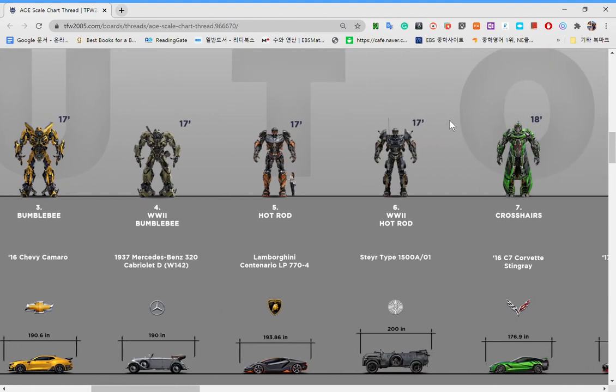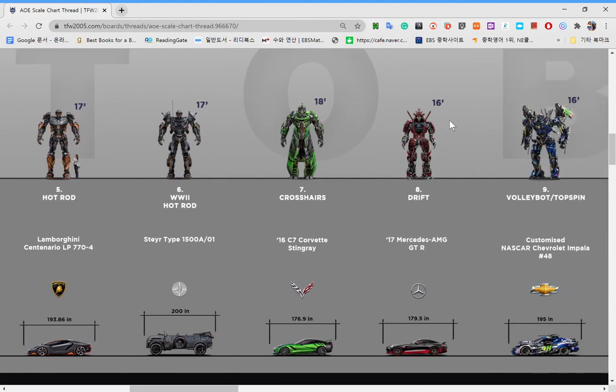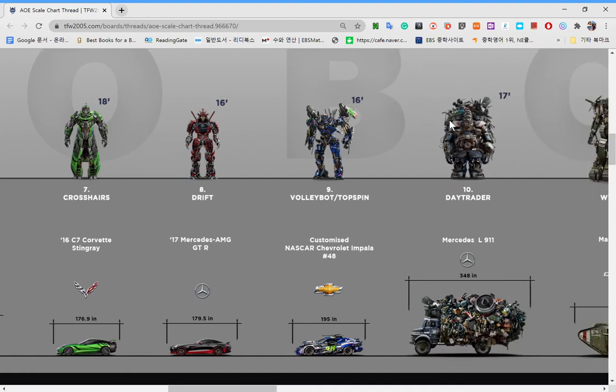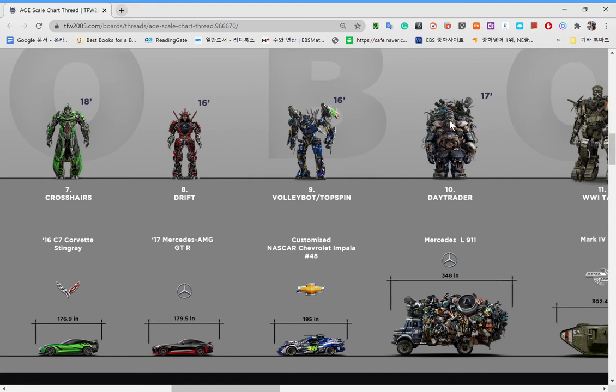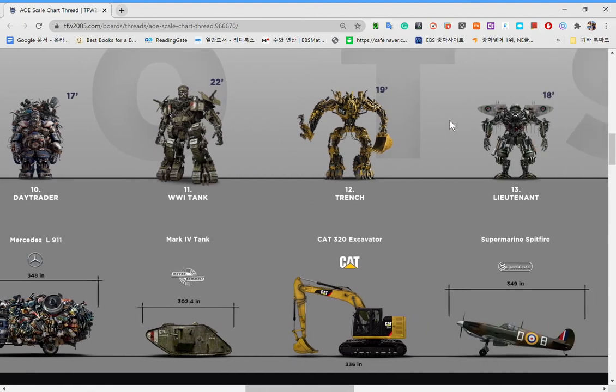Hot Rod is an Autobot which can stop time. World War 2 Hot Rod is just a World War 2 version. And Crosshairs and Drift — you know this guy, he's from Age of Extinction. Now Volleyball and Top Spin — I don't know what this guy is. Day Trader — I don't know what this guy is either. He's probably just a truck which carries a lot of stuff. World War 2 Tank — he's just a tank. Trench — I don't know what this guy is.